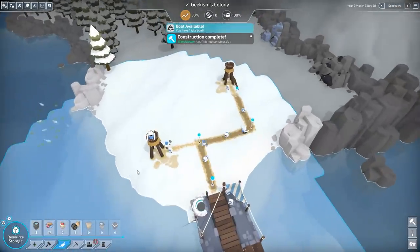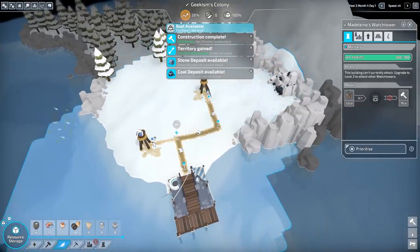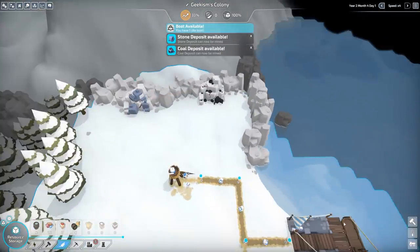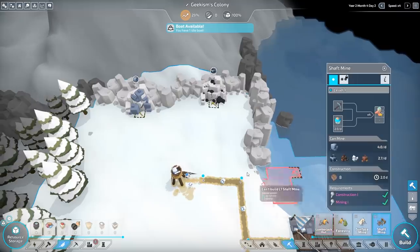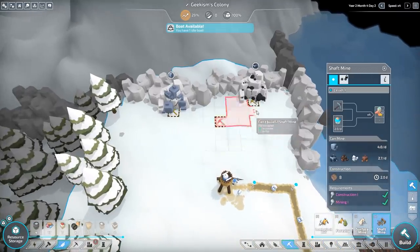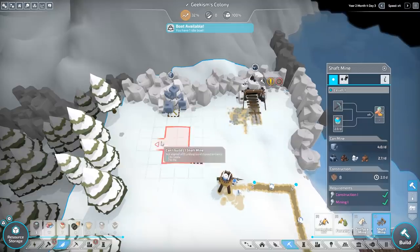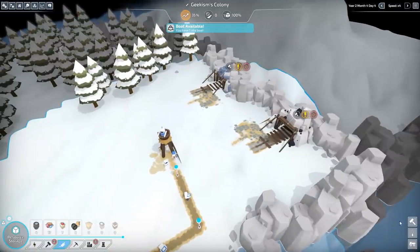That watchtower's up and running — let's get that staffed. We can now get rid of you. That keeps everything neat. And then we will build two shaft mines — one here, flip it, one here, and one here. Boom — let's get a road up to them.